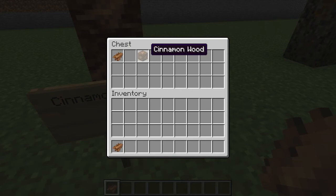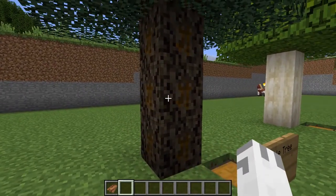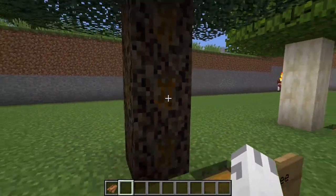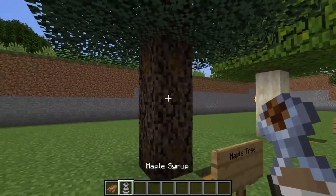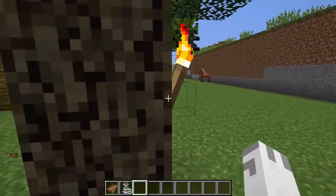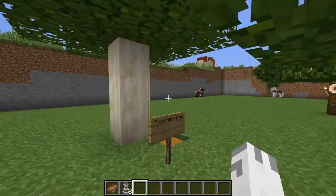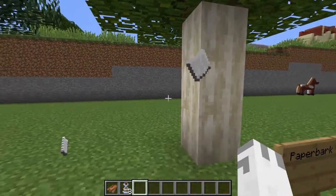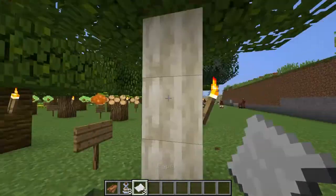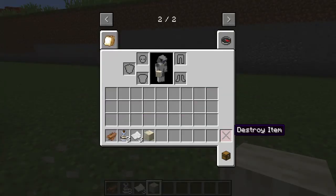Then we have the maple tree. When you see this brown little thing on it and you right-click it, you get a jar of maple syrup. As you can see, we now have three jars. Finally, we have paperbark trees — if you right-click the paperbark tree you get paper, which is quite cool. I really like the way this looks; it's a really cool building block.